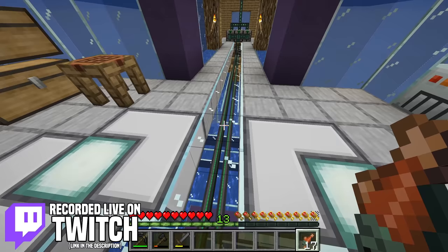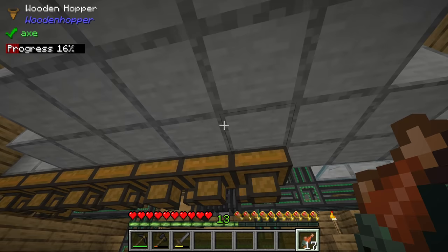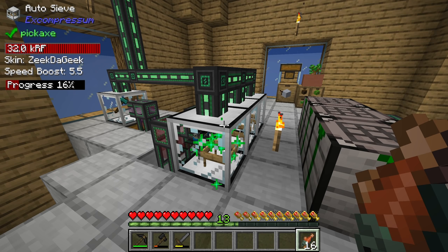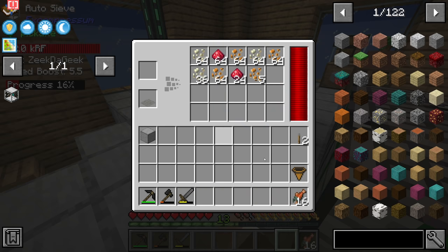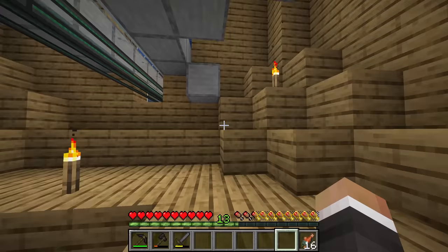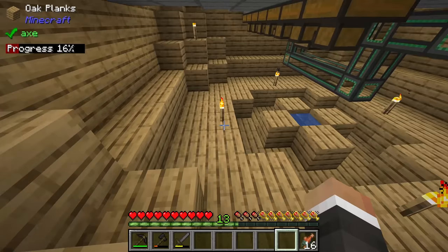In the last stream we were working on setting up this somewhat convoluted system of mechanism pipes - the basic logistical transporters along with logistical sorters - to move items around the base. The main goal was getting red sand, sand, and gravel over to the auto sieves so we could start automatically generating resources like copper, nickel, and tin, auto-crafting those in the factories, and pumping them back into their respective storage drawers in this main sphere.